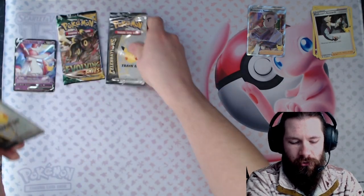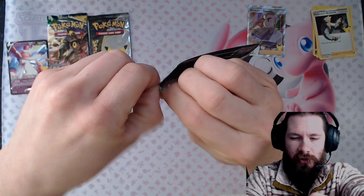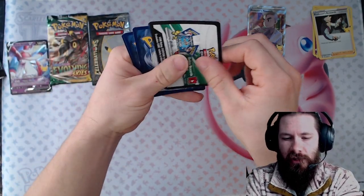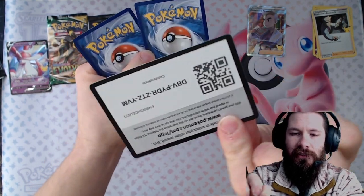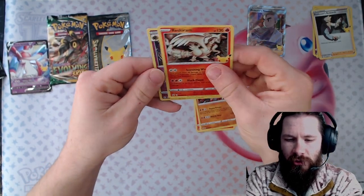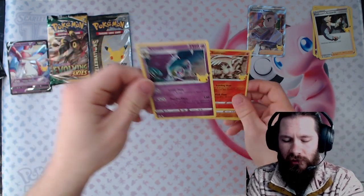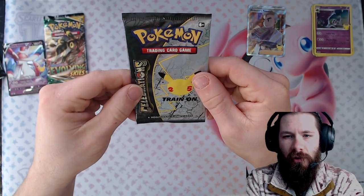Two more left and then we get to get into that Evolving Skies — it's been a minute since I've opened one of those. There's that code — and that Lunala! Here you go, there's that code. Let's just run it anyway. Hello — Groudon, Reshiram, and Lunala! Nice. Good art — we love that Lunala artwork, it's actually really good looking.